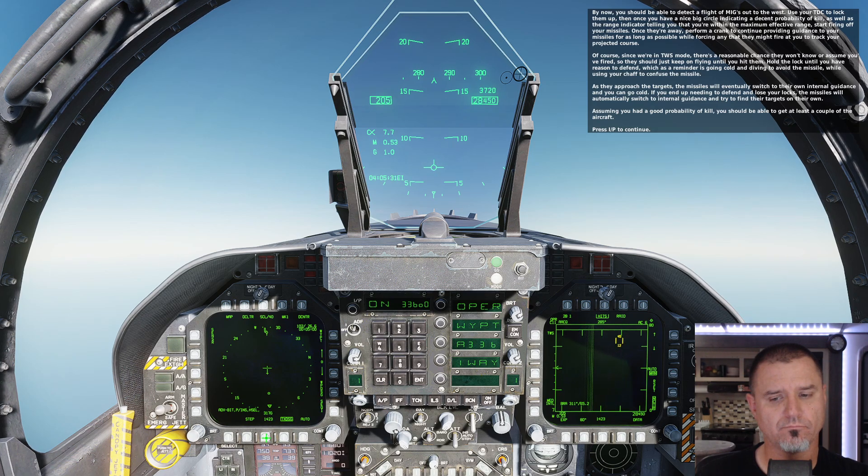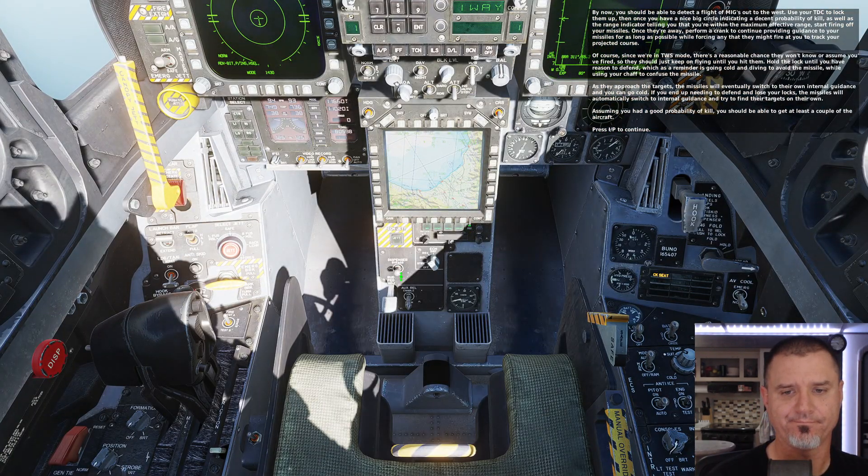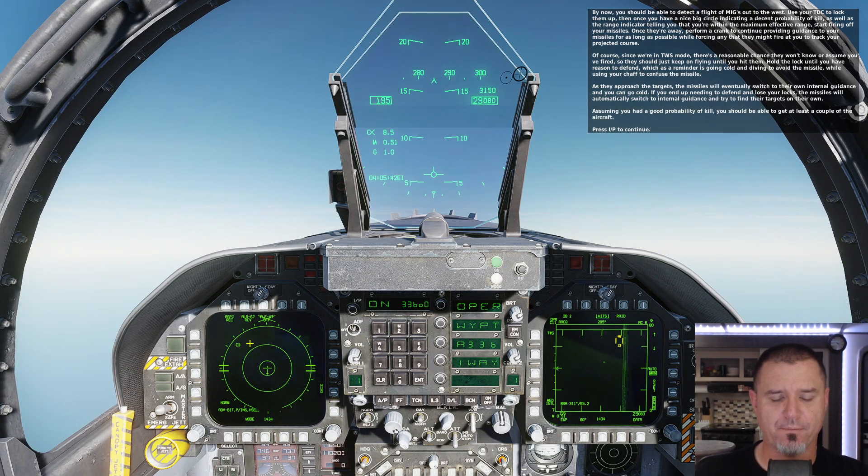Once you have a nice big circle indicating a decent probability of kill, as well as the range indicator telling you that you're within maximum effective range, start firing off your missiles. Once they're away, perform a crank to continue providing guidance to your missiles for as long as possible while forcing any missiles they fire at you to track your projected course. Since we're in TWS mode, there's a reasonable chance they won't know you've fired. As they approach the targets, the missiles will eventually switch to their own internal guidance and you can go cold. Assuming you had a good probability of kill, you should be able to get at least a couple of the aircraft.